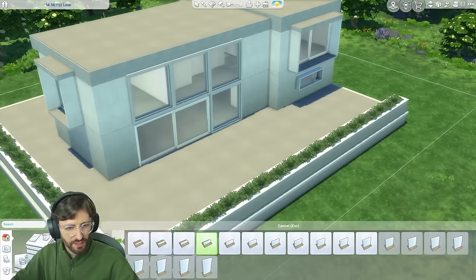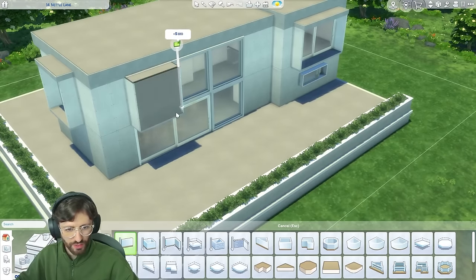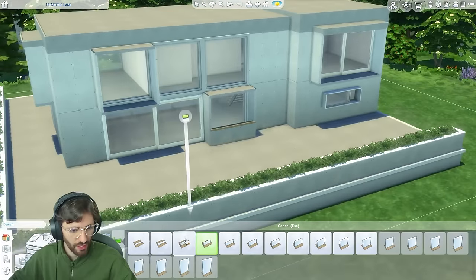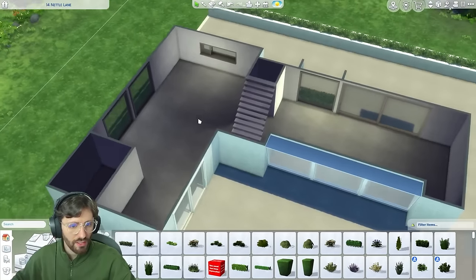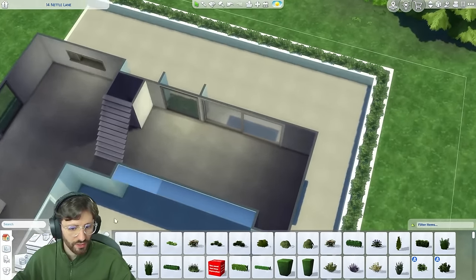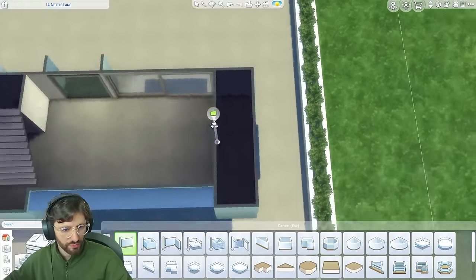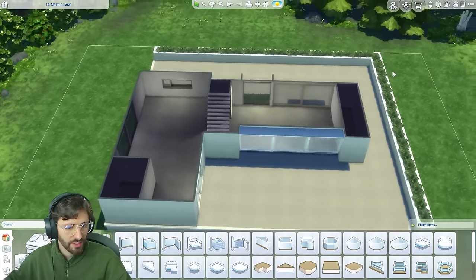I'm thinking this still needs some dimension on this part, so I'm going to add one of these here and down here. Maybe we can turn this into another space with a hedge. So I think we stick to the original plan: kitchen, dining, living, laundry, and then a bathroom here. This would be a really big bathroom — we can have maybe a sunken shower area. I think our floor plan is figured out by now.